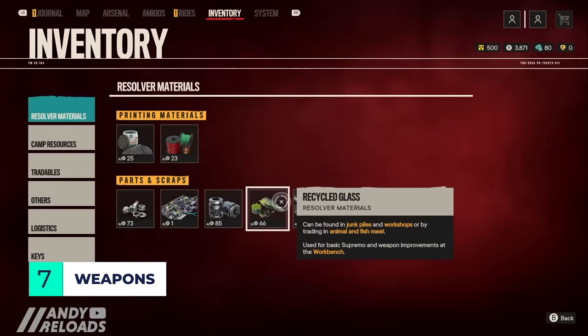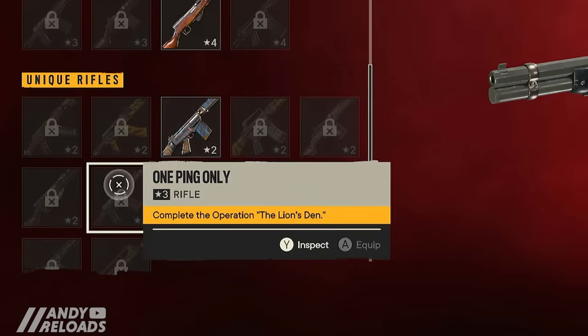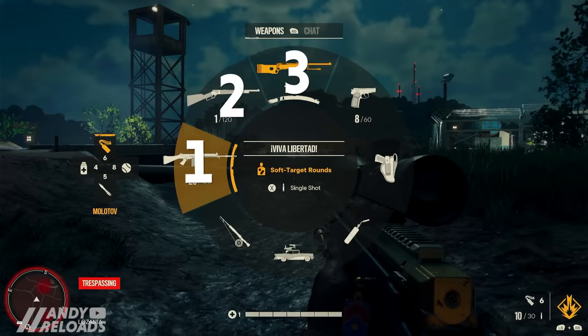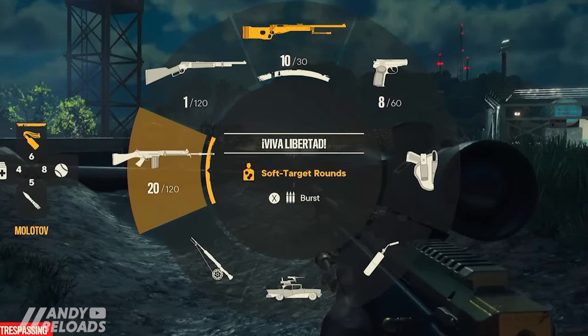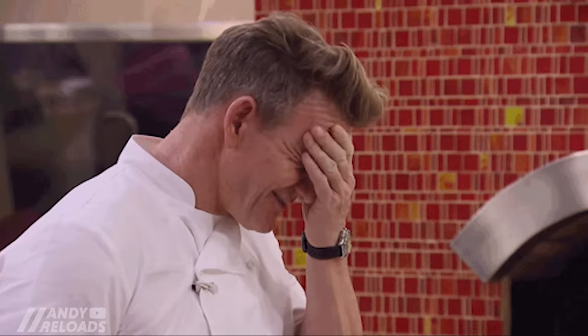When it comes to weapons generally, some require specific criteria to unlock. You'll notice numbered stars against each weapon — one star is entry-level, four stars is premium within each firearm category. You have three primary weapon slots, one sidearm, and one Supremo backpack accessed via the Ubisoft weapon wheel. Some weapons also allow single-fire, burst, or automatic modes, which you can change on the wheel.